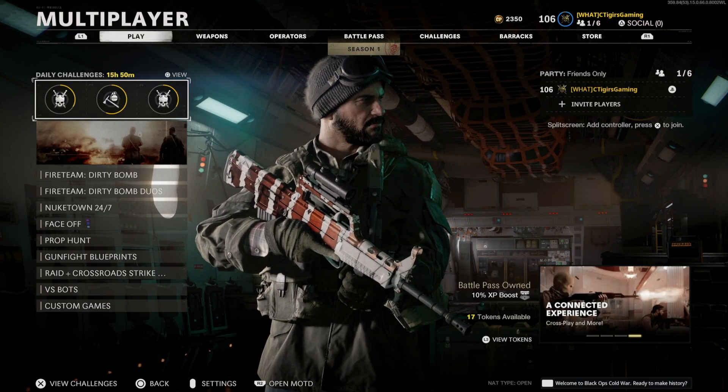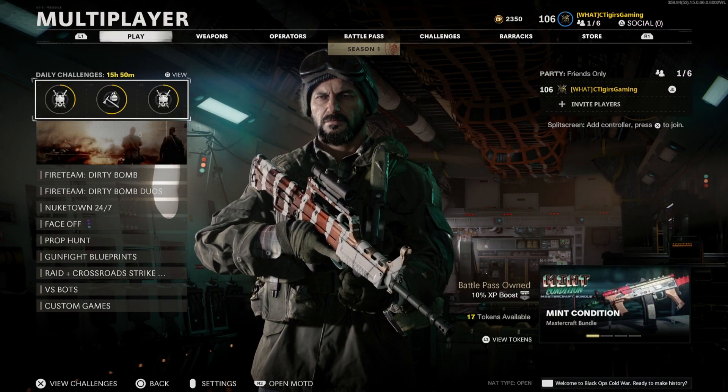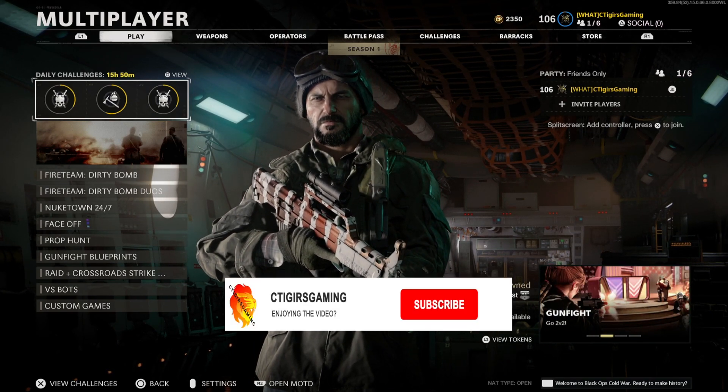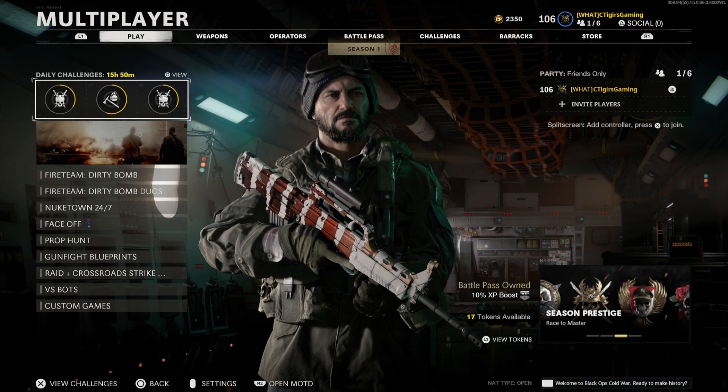All right, what's going on ladies and gentlemen, I'm SugrisGaming and welcome to another video of the Road to the Dark Matter series. In today's video we'll be finally unlocking gold for the QBZ-83 as we make our push to unlocking that dark matter camo. If you guys enjoyed this video make sure to hit the like button, subscribe, turn on the notification bell and join the notification squad.